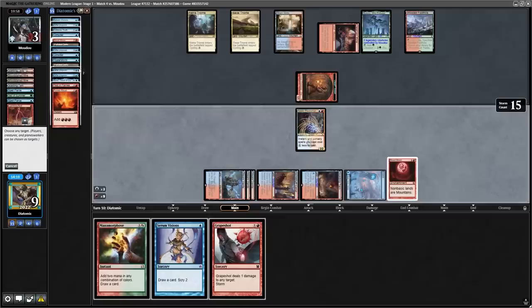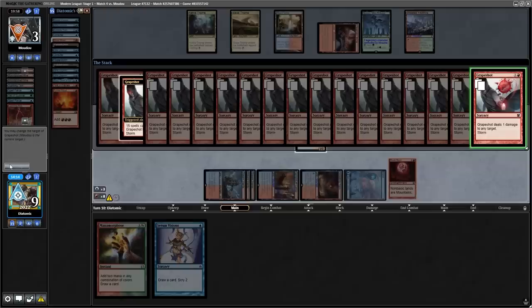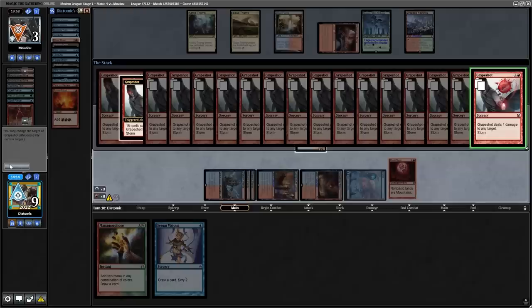On screen now you can see how slow my game was running — I clicked the Grapeshot, it barely loads, I click again, it barely loads. Every button I clicked was just lagging so badly, but the opponent concedes the match and I don't have to worry about my internet anymore.